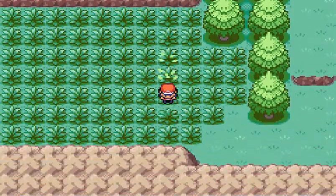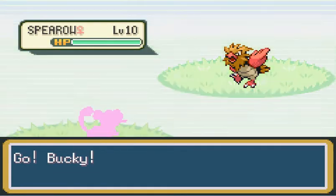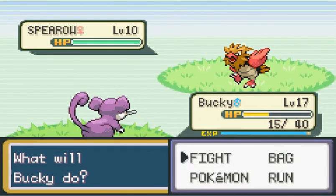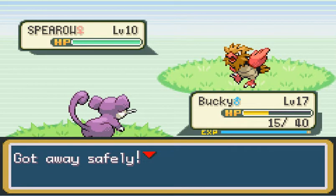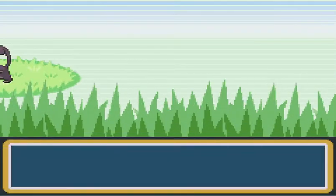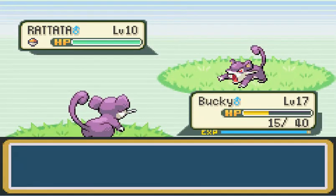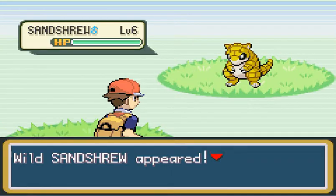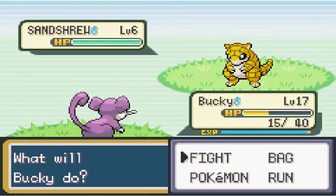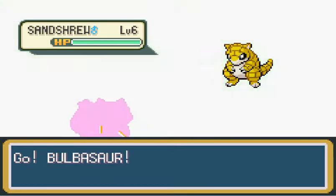In this patch of grass, I will be catching my next team member. Is it a Spearow? I haven't caught a Spearow yet, but it's not a Spearow — I already have a Flying-type planned. There he is! There's my new team member — it's Sandshrew! I love this guy! He's so adorable and cuddly.